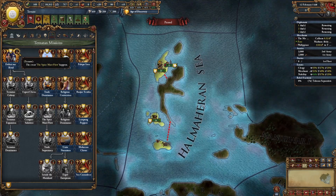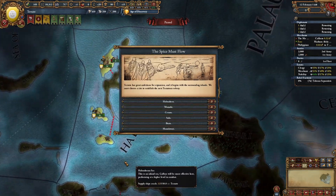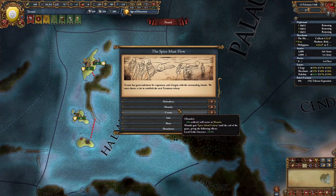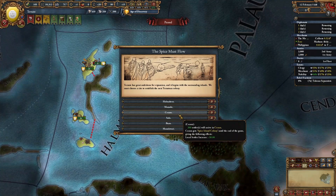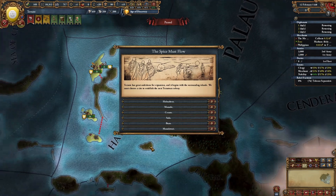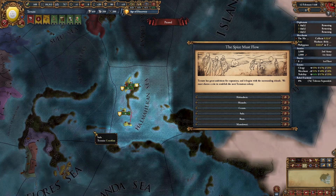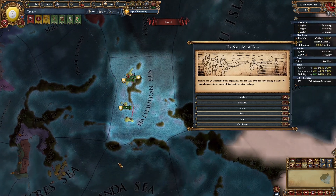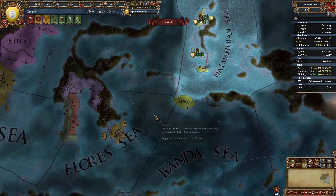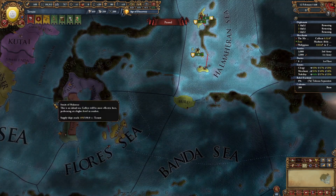This will trigger the event 'The Spice Must Flow'. Here's what this event does: we need to choose one of six provinces to colonize. Whichever province we pick, 200 settlers will arrive there and we'll get 50% local settler increase. You can pick one of these six provinces — either this one, this one, or one of the four remaining spice island provinces. I recommend colonizing the province of Buru first.